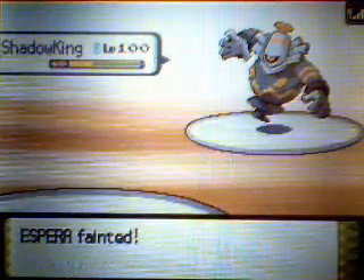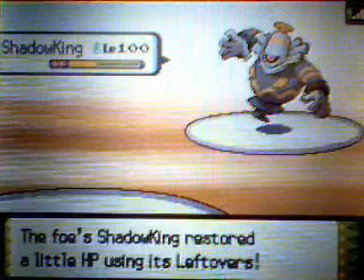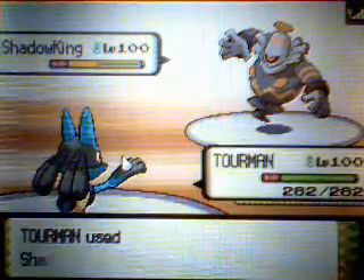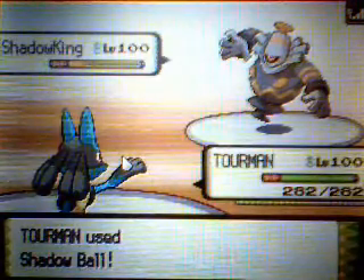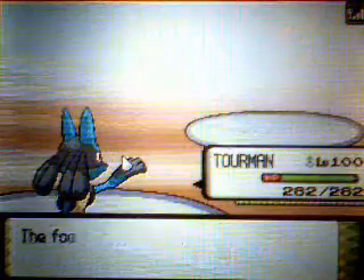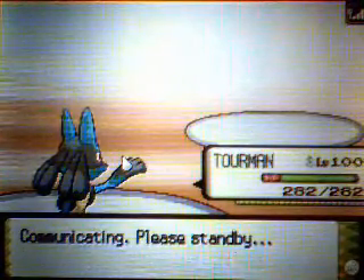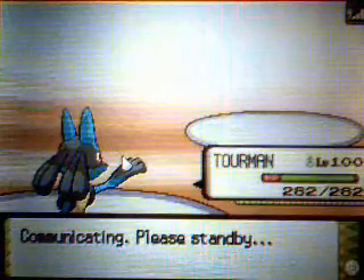I hit him with a Shadow Ball and get the Special Defense drop — my luck. I switch in Tour Man, my Lucario, who you also saw on my Monotype team. He's Special with a Choice Scarf. I hit him with a Shadow Ball and take him right out. Works out pretty well.